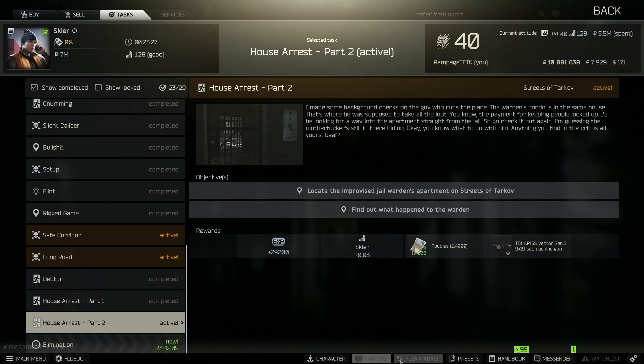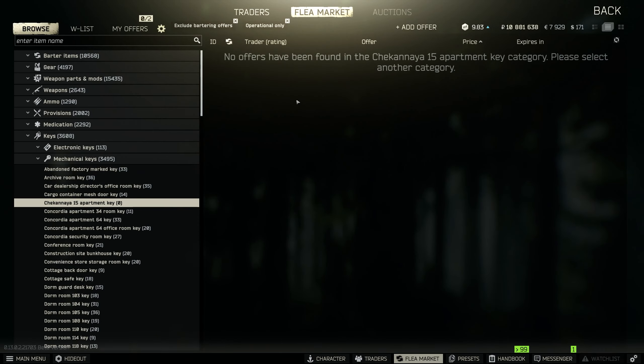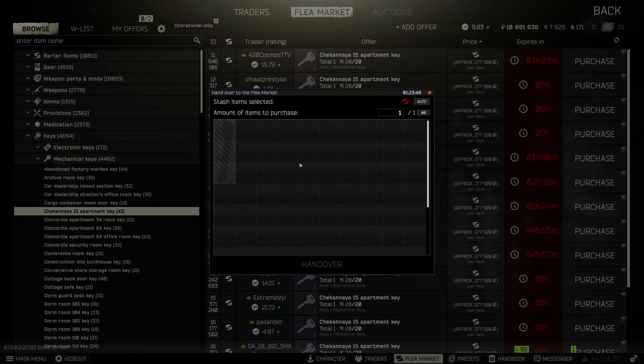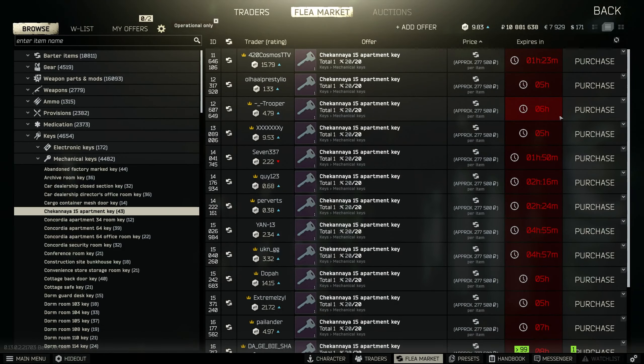For this we need a key. This key is way harder to get because you cannot actually buy it — it has to be a barter, and people are obviously asking for ridiculous stuff to get it. So you will just have to go into the game and find it in jackets, pockets, and bags of scavs as always.